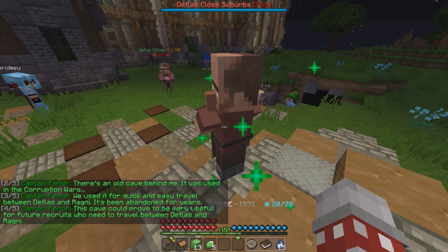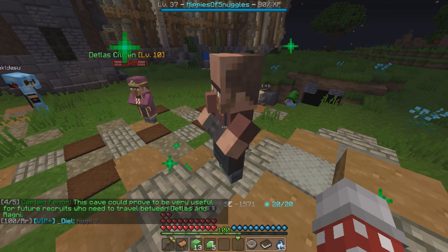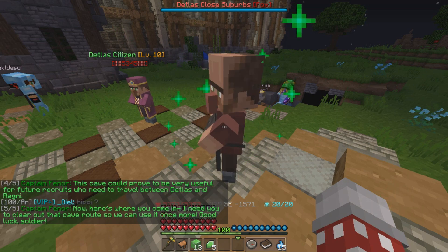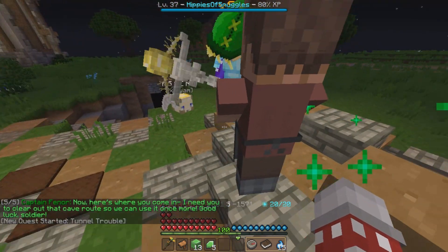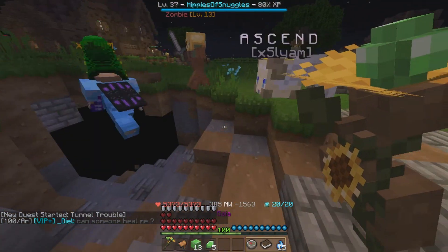You're going to start out right here outside of Detlas and talk to this guy. He's going to tell you about a tunnel that the Winnic army used to use to fast travel troops between Detlas and Ragni. However, it's become blocked up so you need to get down there and help out.